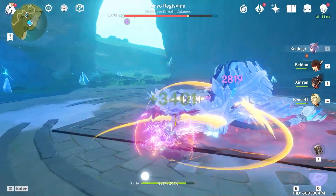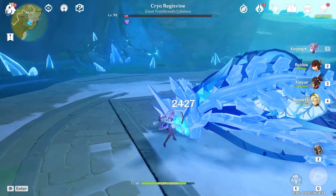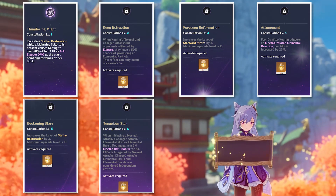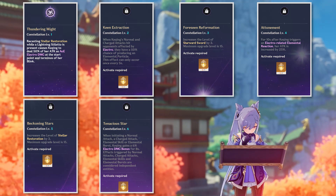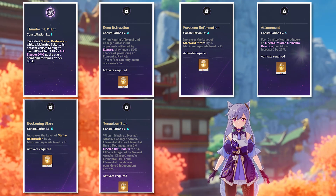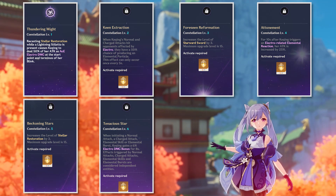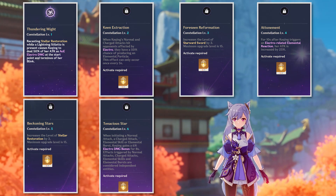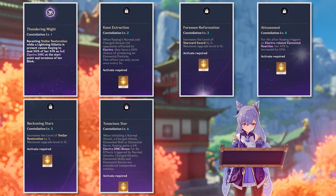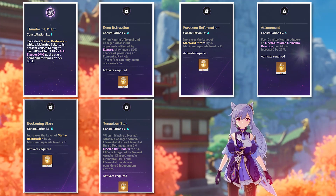Keqing's constellations will not be very kind to physical build fans, and will instead give all of Keqing's love and support to her Electro followers. Constellation I causes the recasting of her skill to deal a small instance of Electro damage at both the start and end locations of her blink. Constellation II gives Keqing a slight chance to generate an elemental particle when hitting enemies affected by Electro. Constellations III and V are the typical skill and burst promotions. Constellation IV provides Keqing with a 25% attack boost for 10 seconds after triggering an Electro-based reaction. And finally, Constellation VI — her strongest — increases her Electro damage by 6% for 8 seconds upon initiating a normal or charged attack, skill, or burst, all of which can be done independently for a total of 24% increase.